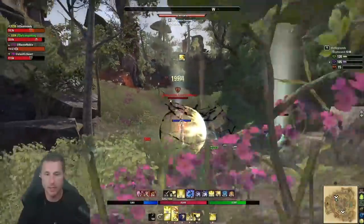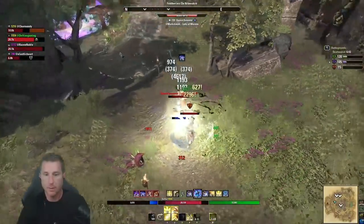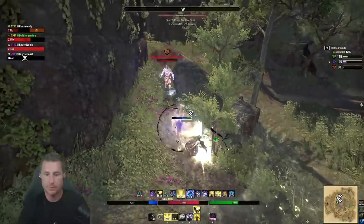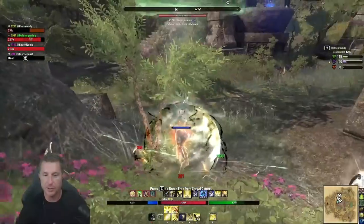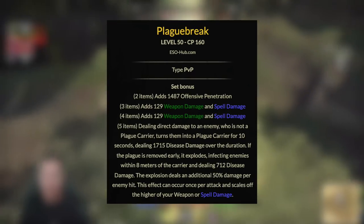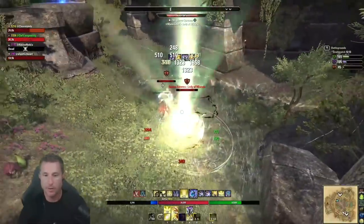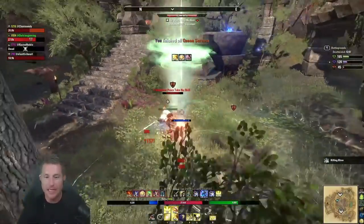I'd recommend newer players to run max HP — all attributes into health — because Channeled Focus and Living Dark scale off max health, making you very tanky even if you're not comfortable keeping buffs up or line-of-sighting. Next is Extended Ritual, one of the strongest defensive abilities in the game: it cleanses up to five negative effects with one cast. With all the Dragonknights around, you'll have five debuffs on you constantly. The gear set Plaguebreak may cause problems in larger groups when cleansing, but in solo or small group play it's worth it.